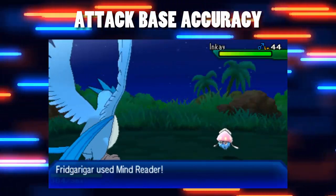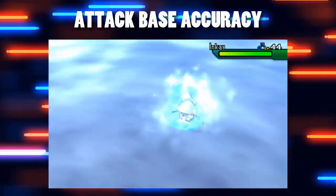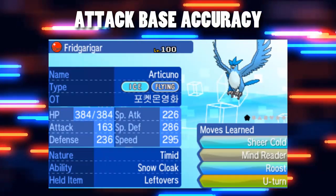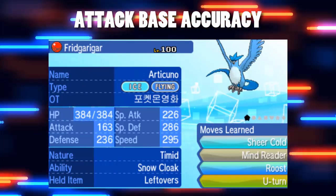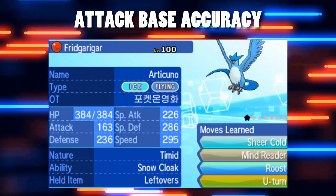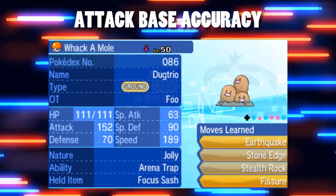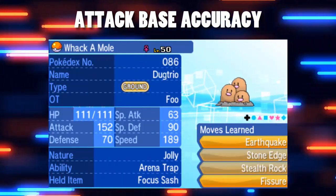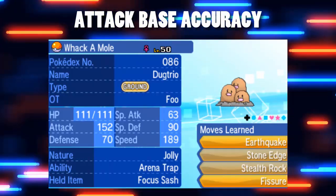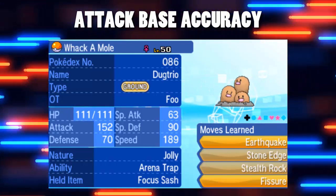There's actually a little caveat because Sheer Cold doesn't quite function like the other one-hit KO moves. If it's used by a non-Ice type its accuracy is actually reduced further to 20%, so that is the lowest accuracy of any move in the game. However, that isn't the easy answer to our question because these moves aren't affected by accuracy modifiers — not by boosting your accuracy stat, not by reducing the opponent's evasion stat, and not by any item or ability effects. The only one that does work is No Guard, which means you always hit, and that's not what we're looking at. So the lowest accuracy without modifiers is 20%, but other moves may well be able to go lower because they're affected by all these other modifiers.